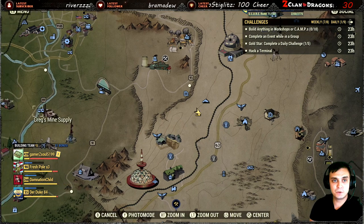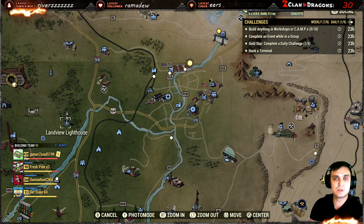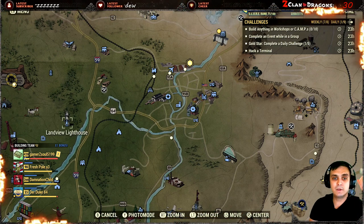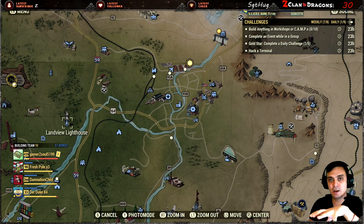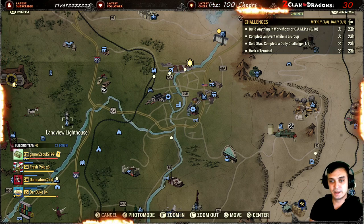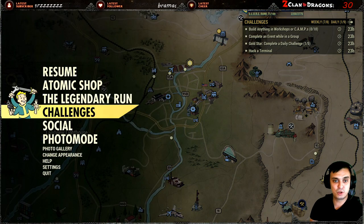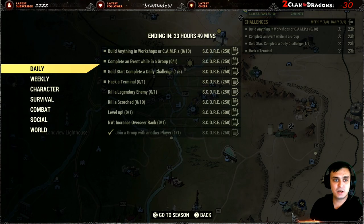I would recommend going to Landview Lighthouse. It's the best for all levels — low level, high level, no matter what. Once you spawn in, you go straight and you see a house on the right side. You walk inside, go to the second floor, hack the terminal. No perk cards required, zero hacking skills required. So that is super simple and easy.